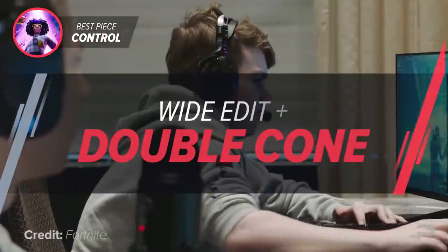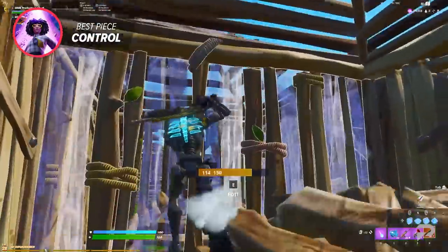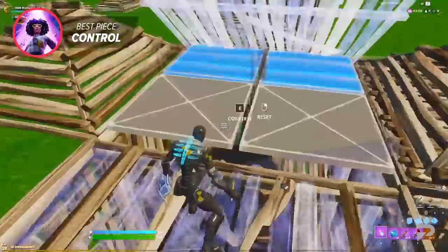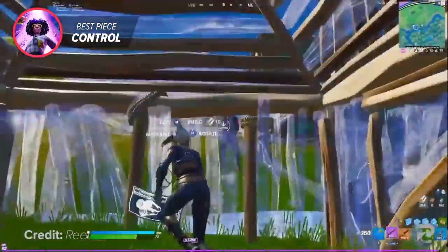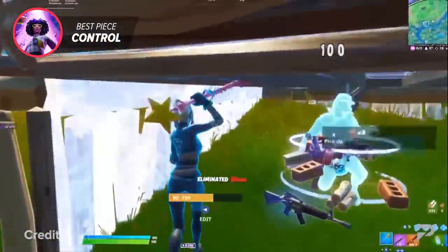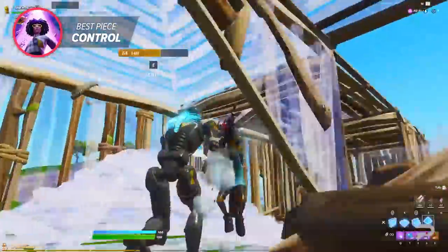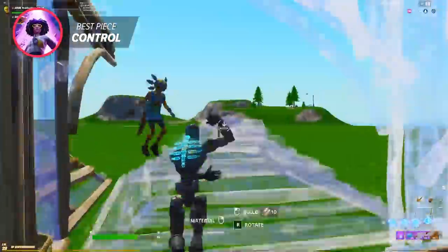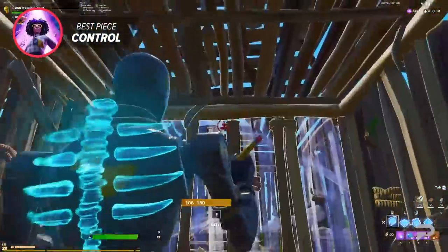For our next peace control strategy, we have the wide edit and double cone. This strategy is one of the most commonly used strategies — something that pro players have been using from the very start. This strategy allows you to play very aggressively and keep your opponent from escaping within your bounds. Placing a wall and editing it wide allows you to have a lot of space to work with, and if you're confident, you could even run into the box after coning them off. By coning above and below them, your opponent cannot jump up and run away, and they cannot edit a floor below them.